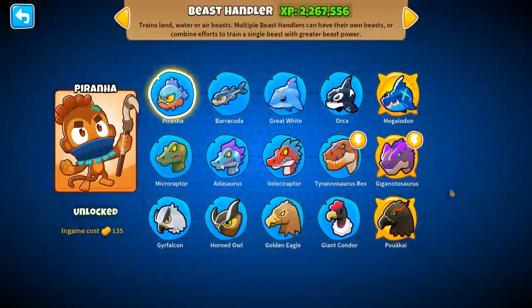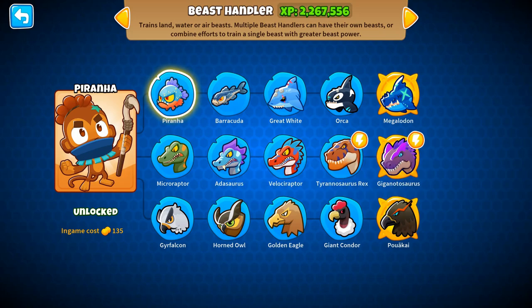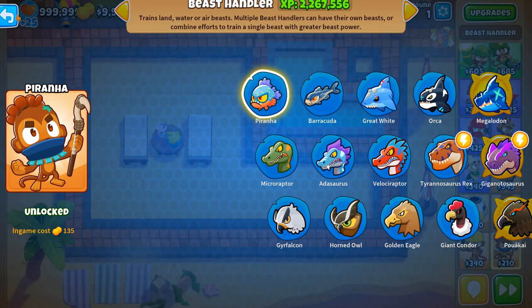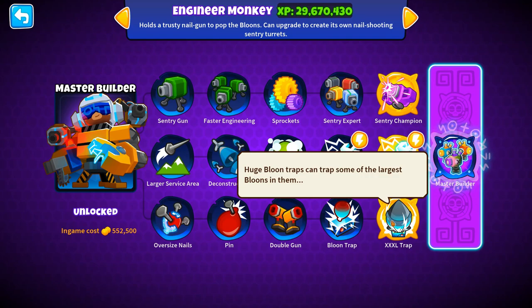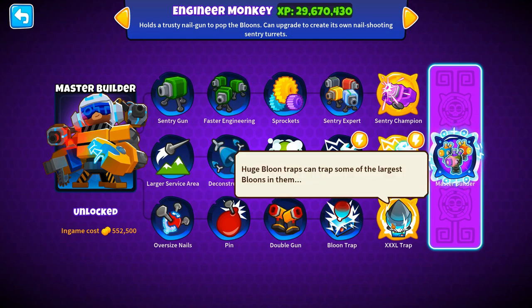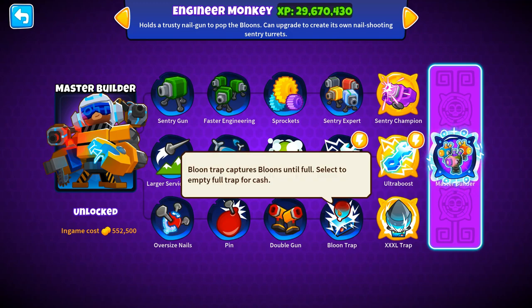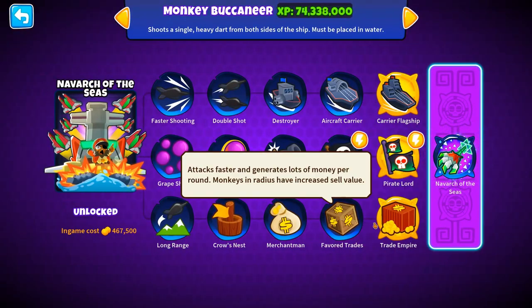A Beast Handler paragon would be incredibly interesting — somehow able to have all three creatures at any given time. With Engineer Monkeys you have Balloon Traps and XXL Trap as your means of generating additional money — not directly through pops, but you want the Engineers to pop balloons through their traps to generate money. Paired alongside that, you want Favored Trades and Trade Empire to accumulate money through end-of-round bonuses.